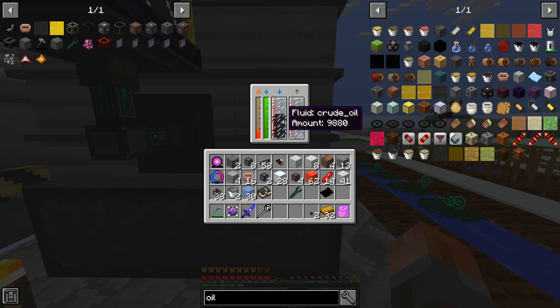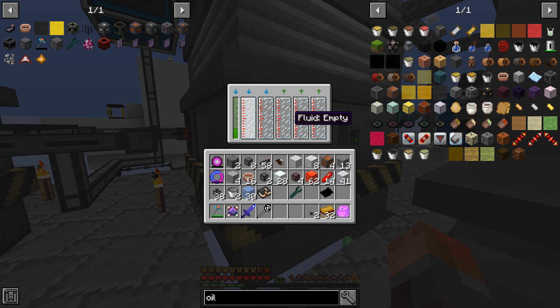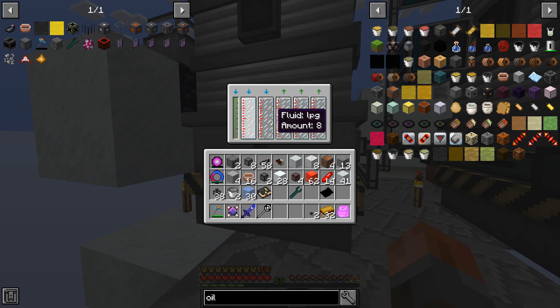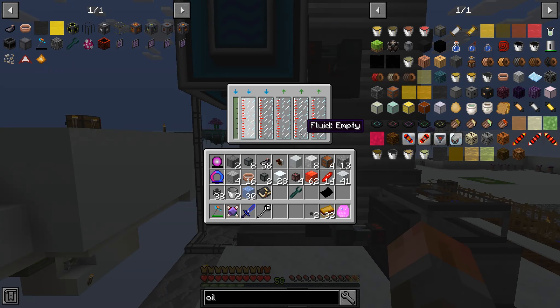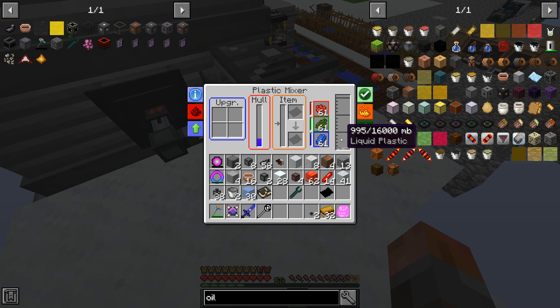There is actually some in here, so I do need to set insert. There goes the crude oil - heat is below, we've got this thing to 600 degrees Celsius so it should already be producing hot crude. Hot crude should now be going through here - yep, it's been processed with steam. This one should be processed - yeah, LPG. And the LPG should now be converted into liquid plastic, which should now be starting to build up.